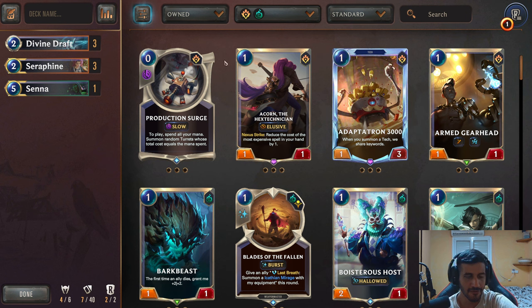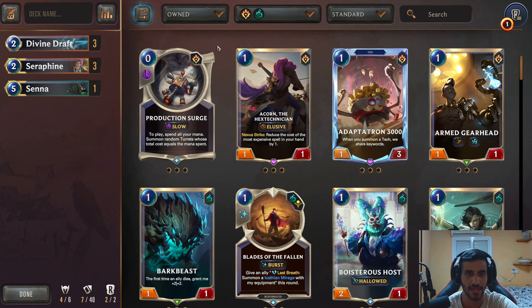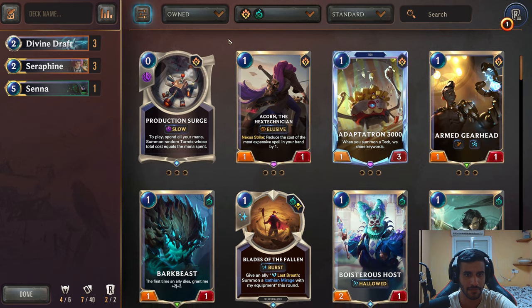Before we actually start picking cards, we just need to think about what our deck wants to do. Our deck is a Seraphine deck, and with Seraphine, you need to play new spells. Her level-up condition is you've played nine or more new spells. That means we can't really put three copies of every spell, but we can play similar cards and it still counts towards her level up. You still gain pretty much the same effect, and I'm going to show you in future picks exactly what I'm talking about.